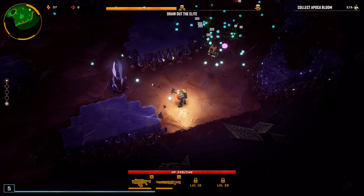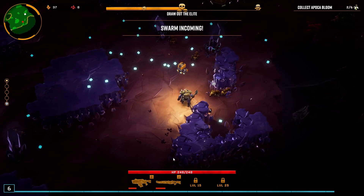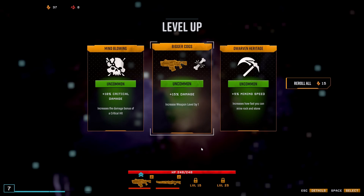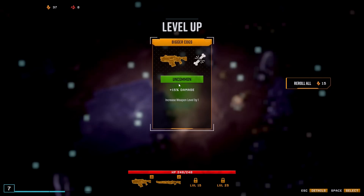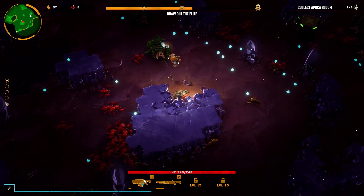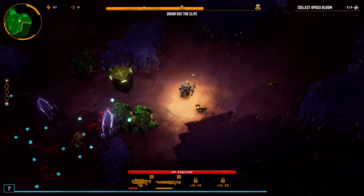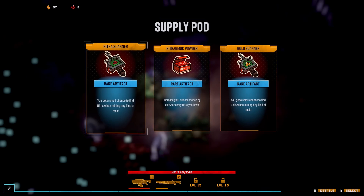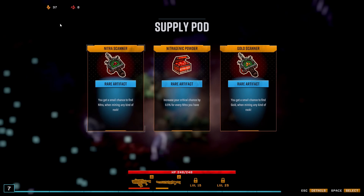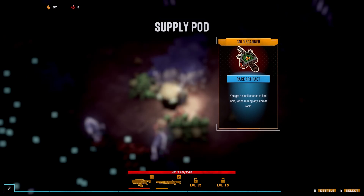You've got to collect these little blue things that drop, then you get XP and you can choose level ups. Let's have 15% more damage. You want to get your reload speed up and your damage. I've tried the crit build — it didn't seem to work very well. Electric worked very well, that was quite good. There's a crate drop there — gives us a free upgrade, a rare artifact. We can get a small chance to find nitra — that's the red stuff, you'll need that to upgrade. Or a small chance to find gold when mining any kind of rock — we'll go with that. We can never have enough gold.